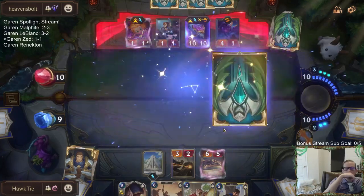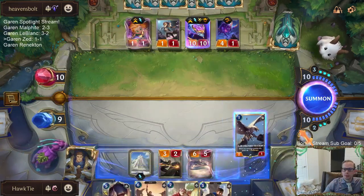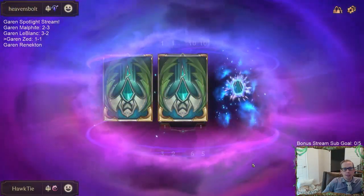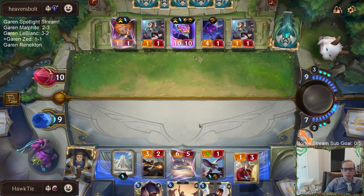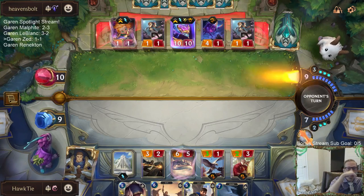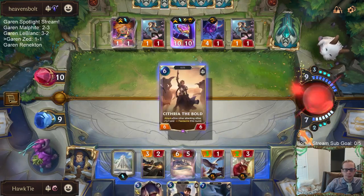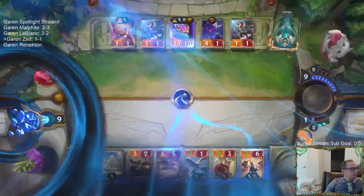It's a 4/3 because of Cithria, not Plaza. We're going to be pretty fortunate if we win this game. The Spacecatchers are - you don't really see Spacecatchers with the Demacia version too much, but they've been coming in pretty clutch. They're playing it correctly, not giving me any opening to steal the game. Keeping removal for Cithria now. Good game.